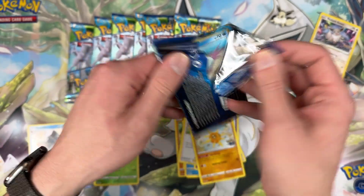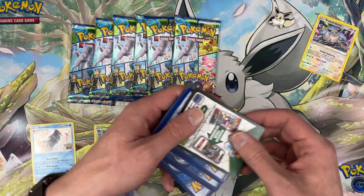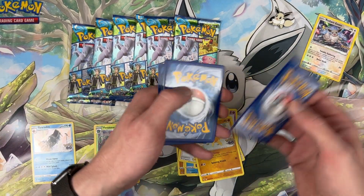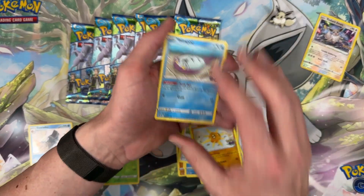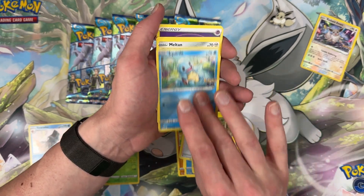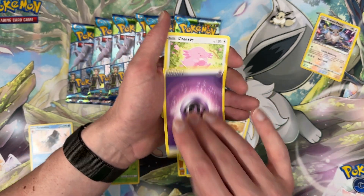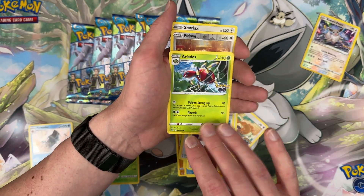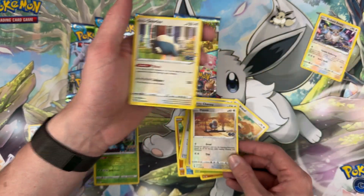We do need to be on the lookout for the Ditto — I'll save that one for myself, thank you. So if I miss a Ditto, you guys need to yell at me; I'll keep an eye out. Squirtle, Meltdown, Bidoof, energy, Spark, Bidoof again, and Snorlax.